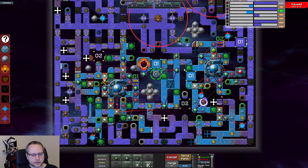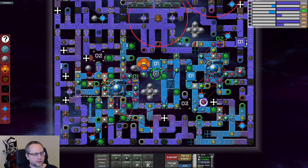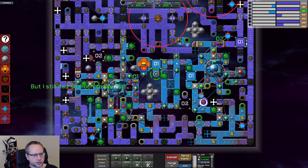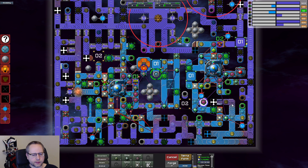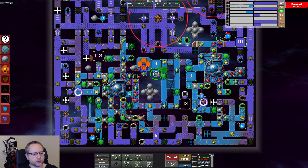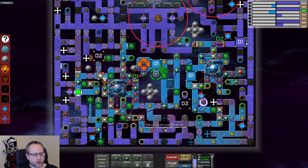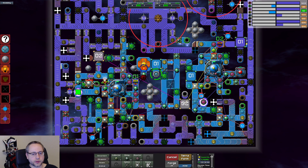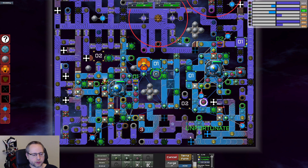We can blow that and grab that thing. It's time to grab this — this is similar to the ones we already use. This is 1.1 times production for everything we have, and 0.9 times production for everything the enemy creeper has — so it's pretty good to get. Now that we've reclaimed everything in the middle, we can open up and work on this area down here.